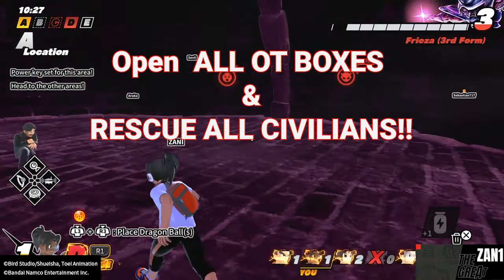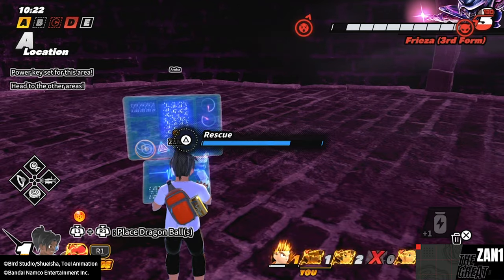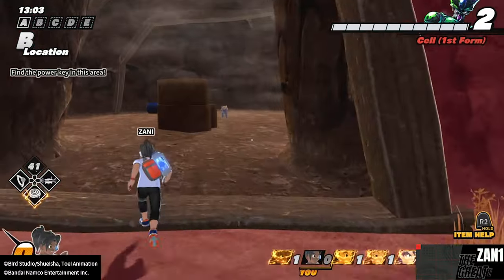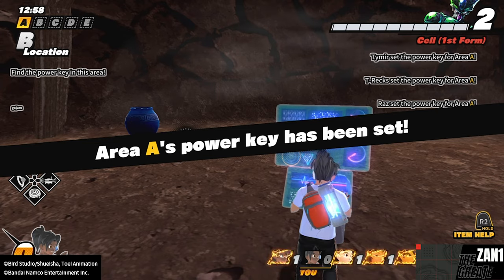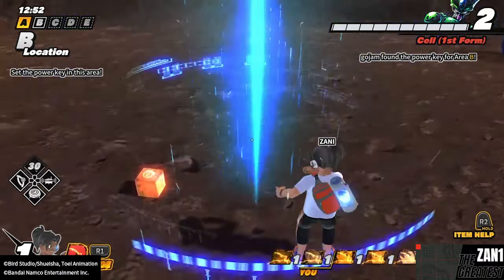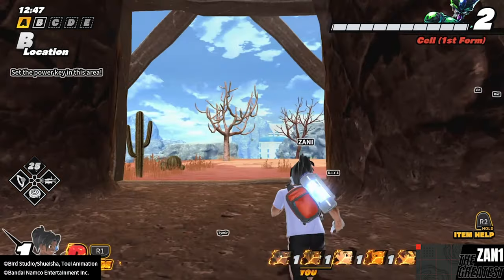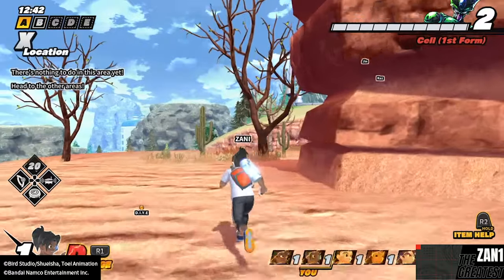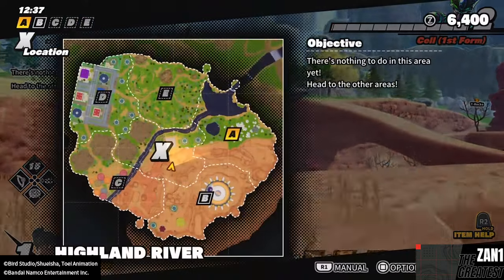Tip number three: open all loot boxes and rescue as many survivors as possible. Two main reasons — when you're rescuing people you get a lot of spirit points and level-ups, but you also get power samples. Those power charge-ups help you a lot because in the end game when you have to defend and escape with the time machine, you need something to defend yourself — not just a gun that only shoots boxes.